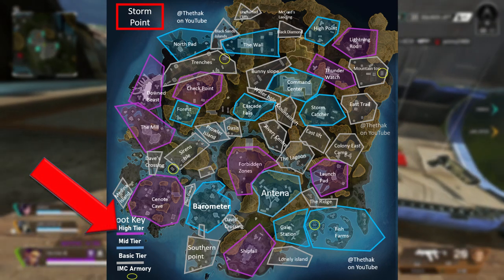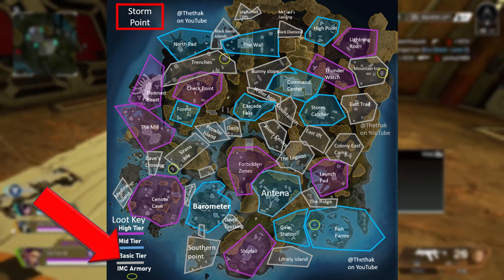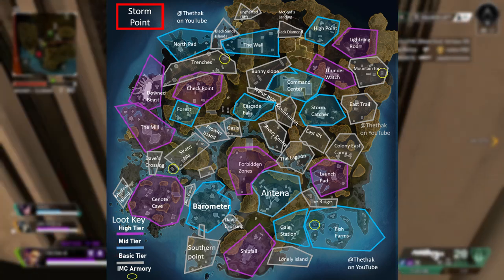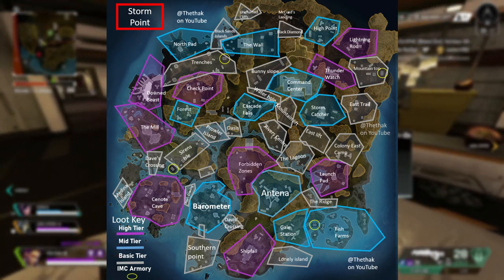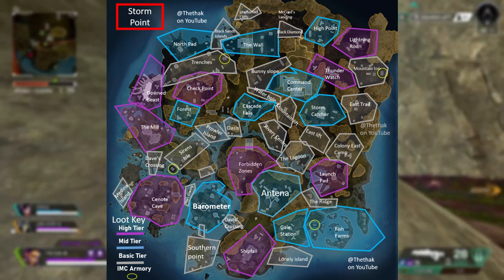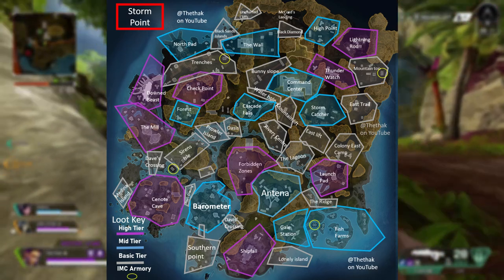You can see where the high tier loot zones are in purple, with mid tier loot zones in blue and low tier in white. It's usually better to land in a high tier zone, but sometimes you might find they're too busy and there are too many teams going there. Especially in ranked, you don't really want to do that this season, so sometimes a mid tier loot zone could be a better and safer option.